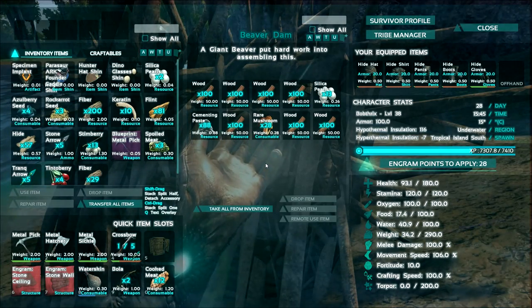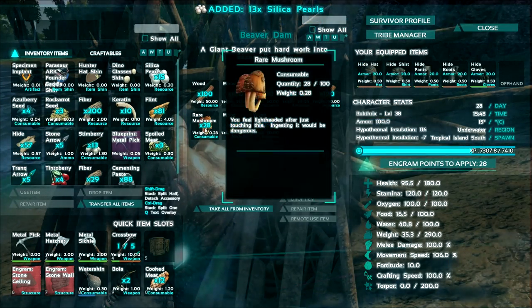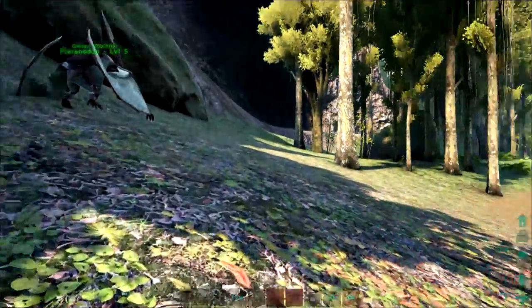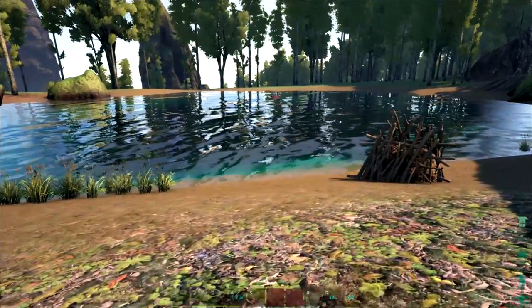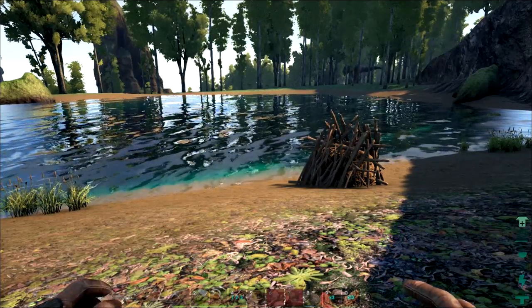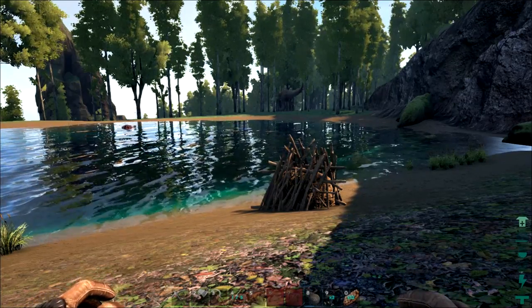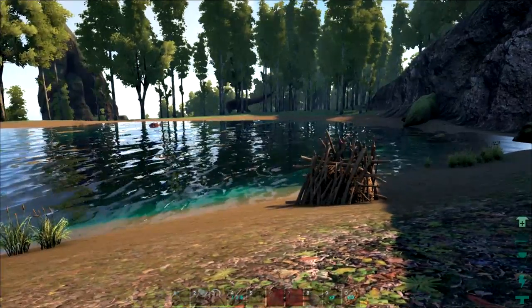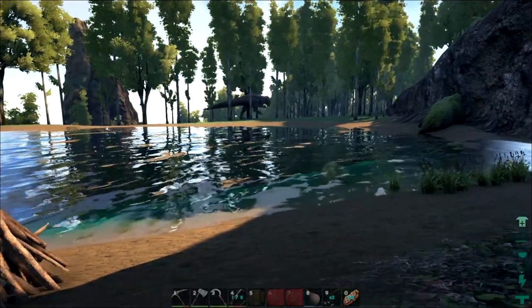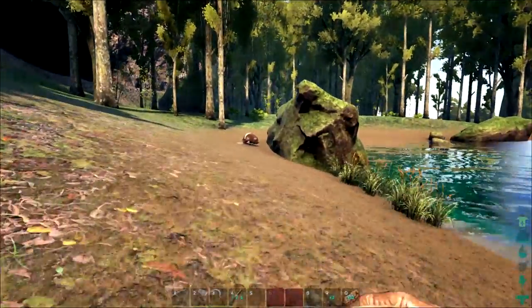Oh, these things give pelt! Well, now there's definitely a reason to start killing them. I'm very tempted to just leave the one I started taming because it's taking so long — not only does its torpor drop very quickly, it eats so slowly too. This one is a third of the way through; the other one is less than an eighth of the way. I may just kill that and move on after getting the saber. I did look in the beaver dam and it has cementing paste — which is amazing — silica pearls, rare mushrooms, and a ridiculous amount of wood. I don't know if this regenerates over time, but that's fairly awesome. And that rex is still terrifying me in the background.